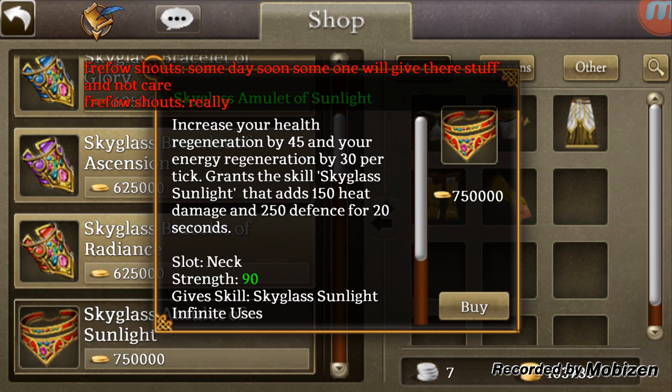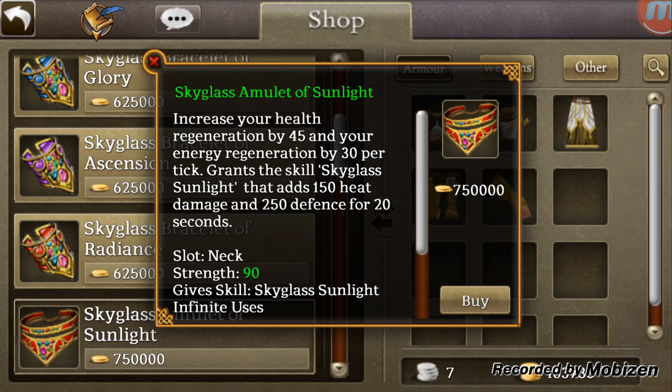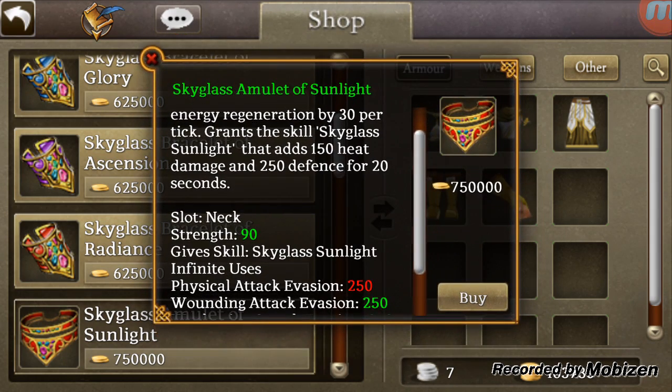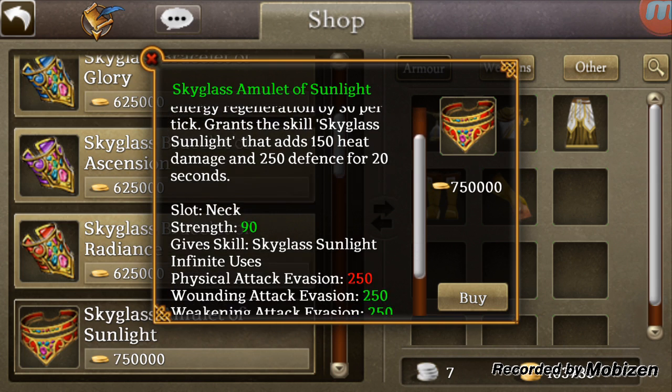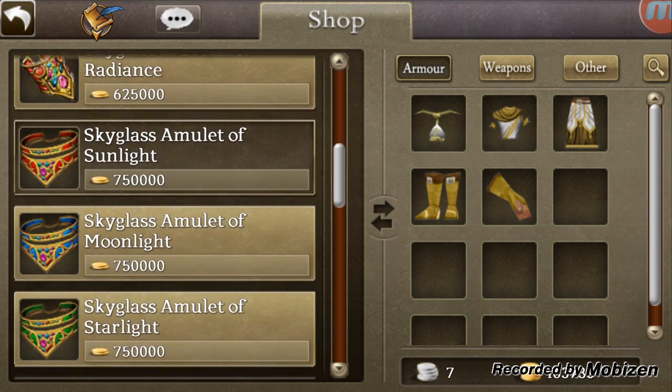The amulet adds 150 heat damage and 250 defense for 20 seconds with 90 strength. It's a little bit improved version, I believe, of last year's Beltane amulet, which added 150 heat damage without the defense — the defense came from a bracelet that was separate. However, you will notice that while the regens are the same, the stat points are not. We get only 90 strength and some evasions, but last year's had 50 of every stat for a grand total of 200 stat points.